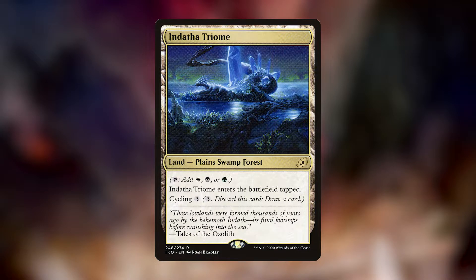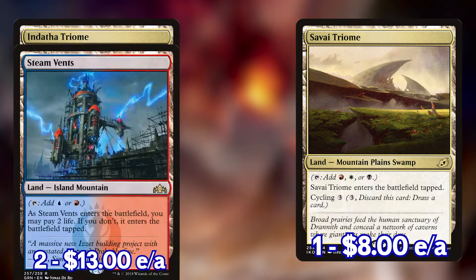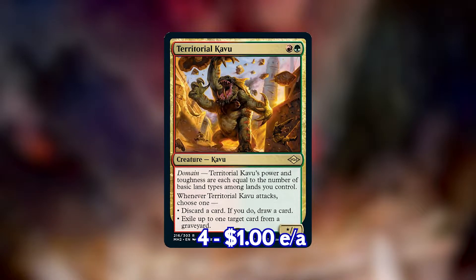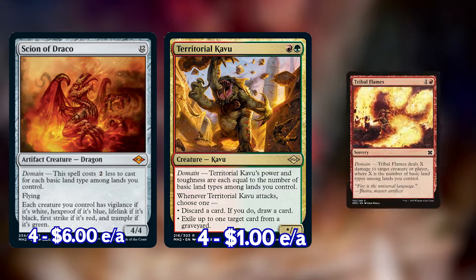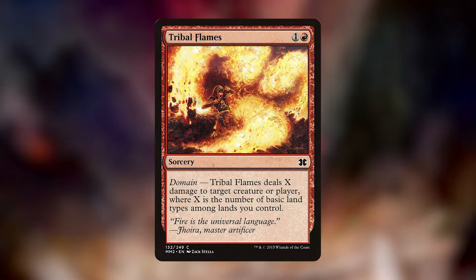The primary game plan of the deck is to get all five basic land types out on turn two. We do this by running two Triomes — one Indatha Triome and one Savai Triome. We play pretty much no one-drops so we can get those entering tapped on the first turn. On turn two we get the opposing shock land — Steam Vents for the Indatha or Breeding Pool for the Savai — and then we can drop one of our big impactful two-drops. Tribal Flames isn't as impactful, but it's still a pretty decent card if we want to play it on turn two.